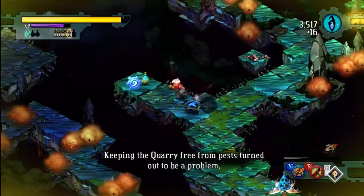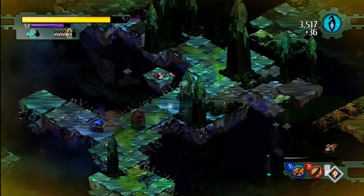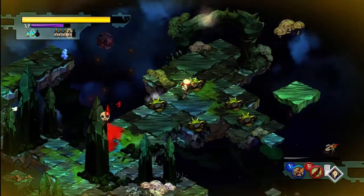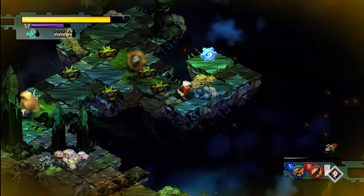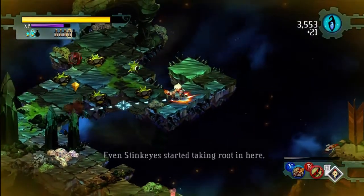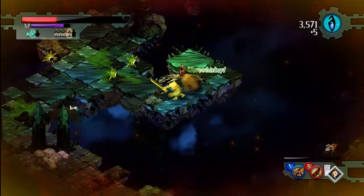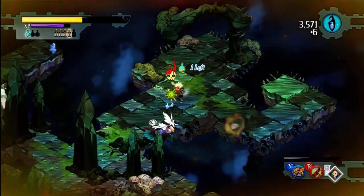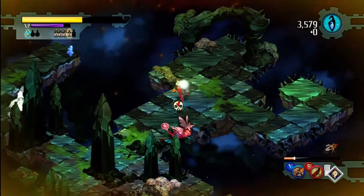Keeping the quarry free from pests turned out to be a problem. Rattletails kept tunneling in to snack on windbags. Something I should mention — when Rattletails are burrowed, you can actually attack them with a melee weapon. Just walk up to them and start swinging. Unfortunately, you can't attack stink-eyes until they wake up. Actually, that makes me wonder — if you drop a mortar shell on sleeping stink-eyes, does it hurt them?